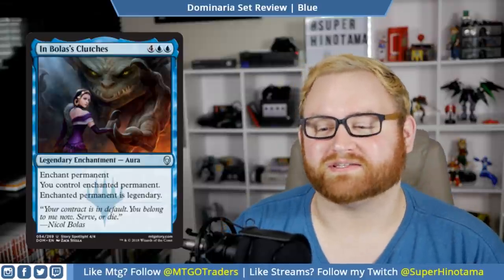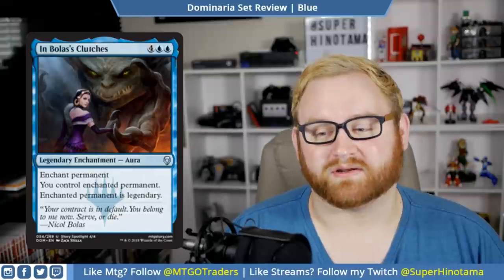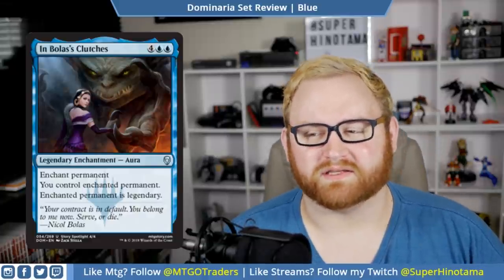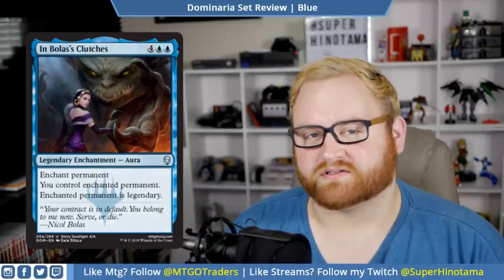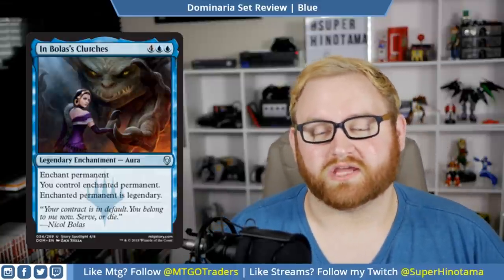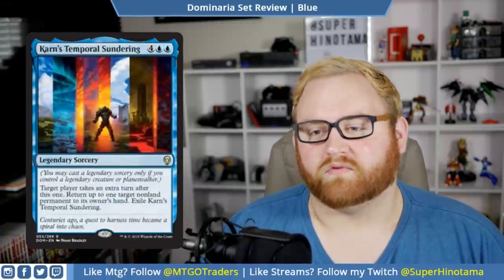We have In Bolas's Clutches. This is a six-mana legendary enchantment aura — enchant permanent you control, enchanted permanent is legendary. Basically you just take whatever your opponent has on the field. There was a similar card in Hour of Devastation for a similar amount of mana, and I loved it in draft and sealed. This card is going to be very good once you get to six mana in draft and sealed. Not a big fan of it for standard, but the ability to control an enchanted permanent is awesome.